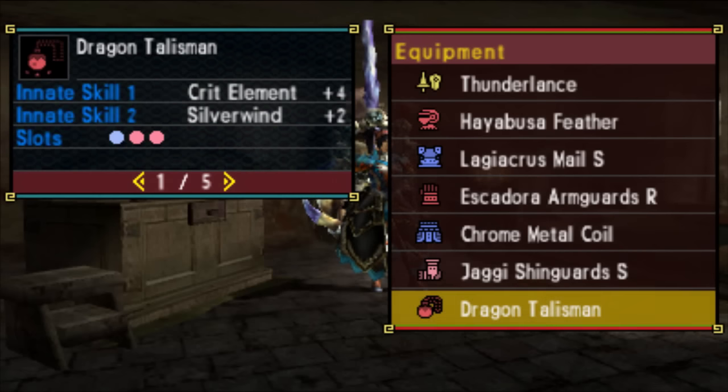The Talisman we're using here is a crit element plus 4 triple slot. Crit element Talismans come up with plus 5 as their maximum, so this is not the penultimate Talisman. With the plus 4 triple slot or better, you will not need any weapon slots for Blademaster. With the plus 5 triple slot, you won't need weapon slots for the Gunner set. If your Talisman does not quite cut it, you can easily make this set using weapons with slots.